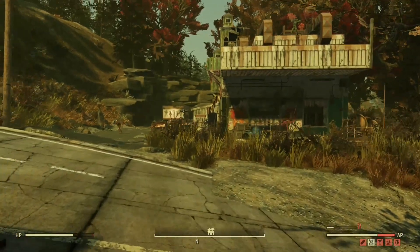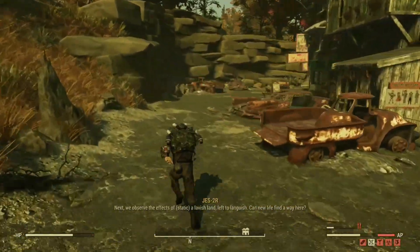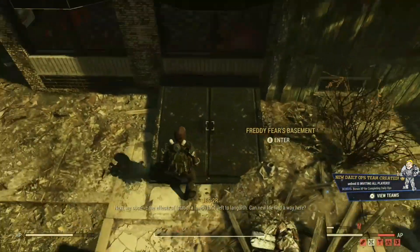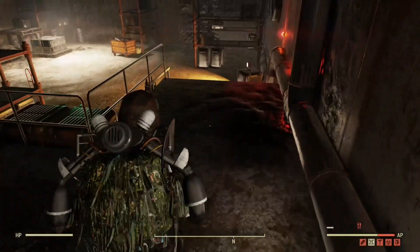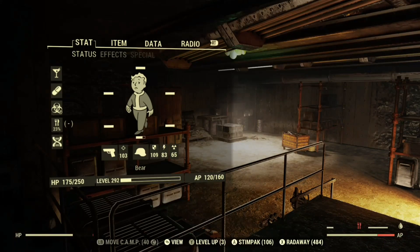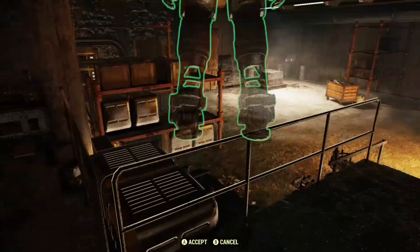When you get here, you're going to want to basically just run past all of these ghouls and go straight into the Freddy Fears basement area. Once you're in the basement, you're not going to have to worry about any enemies. This place is relatively small, and you're going to want to have a set of power armor on you because we're going to be doing the power armor glitch to sneak through a wall.